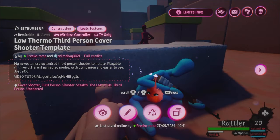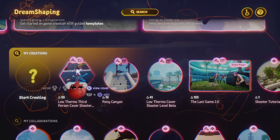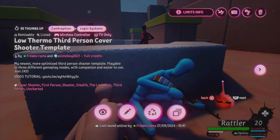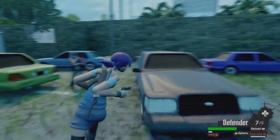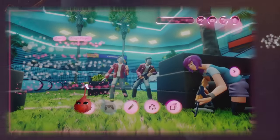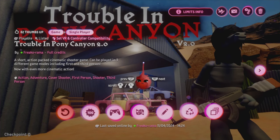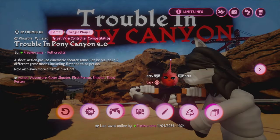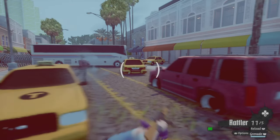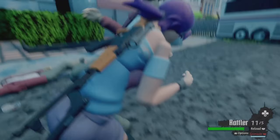So yeah, my low-thermo third-person cover shooter template in Dreams is updated and free to use. You can use it, remix it, take it, make your own game. No one's gonna do that but whatever — I had a lot of fun. I have two short games you can play with this engine: The Last Game and also Trouble in Pony Canyon. They're short little Uncharted-y, Last of Us style games. If you just want to play the engine you can play those, or if you want to make something with it you can do that. See ya!